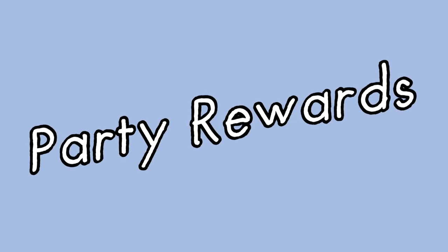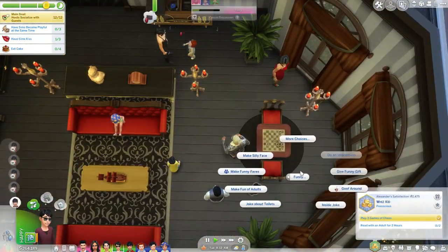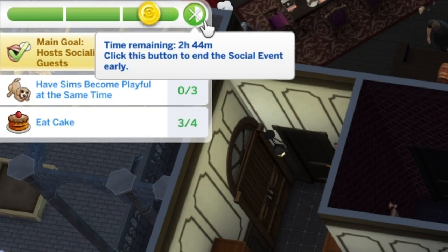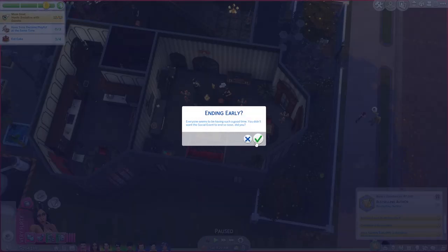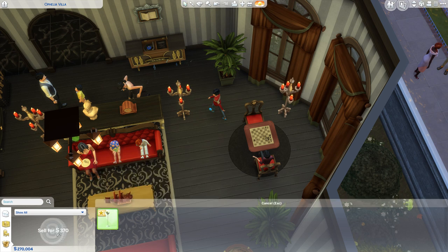Similar to the last one, you could host parties and try to achieve the gold medal for them. Once you achieve gold status, you can cancel the party or finish it up — that's up to you. You should receive an award in your household inventory from the party, and once again, you'll be able to sell this for cash.